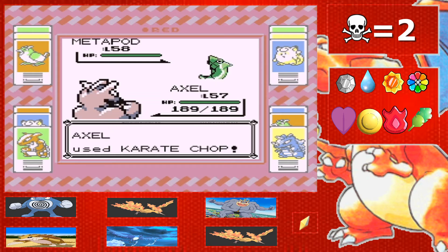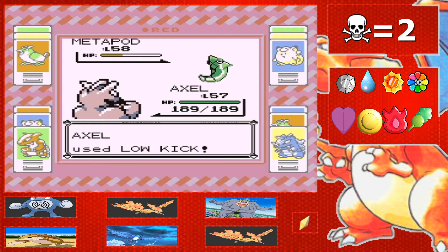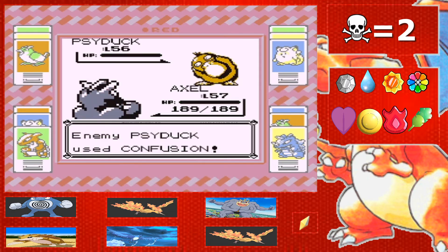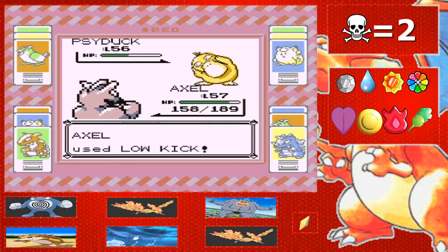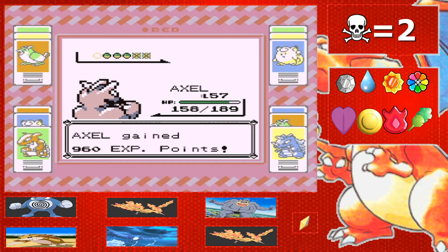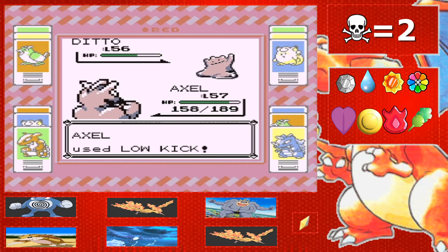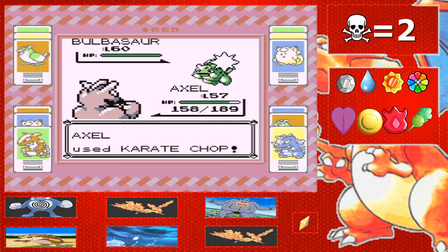Okay, Karate chop — that didn't do much. Does bug resist fighting in this game? We got a flinch, I'll take it. This should kill it — yes! Next up we've got Psyduck — easy, I'm telling you the tough Pokemon were earlier on. We missed, but he's got confusion that doesn't even do much. It's not STAB. My boy Axel can take that easily — another crit! Next Pokemon, does he outspeed me? Yes, but this should be a one shot.